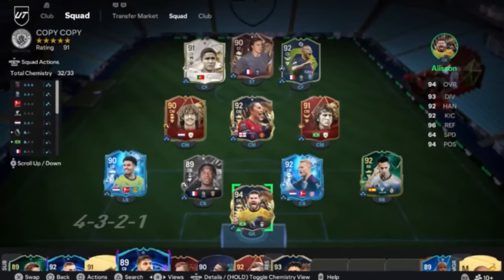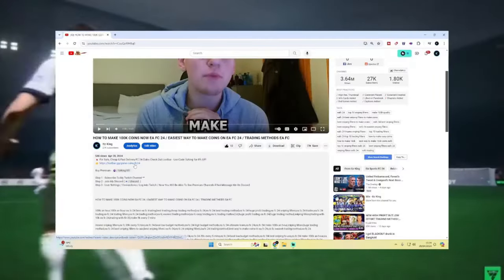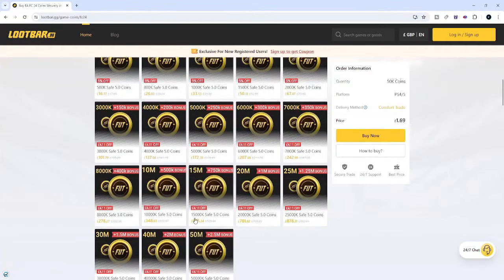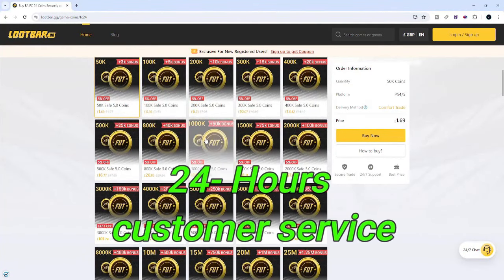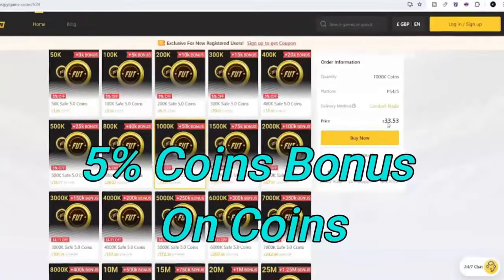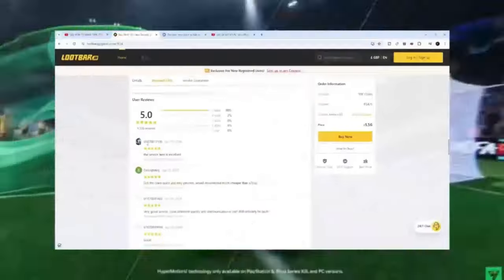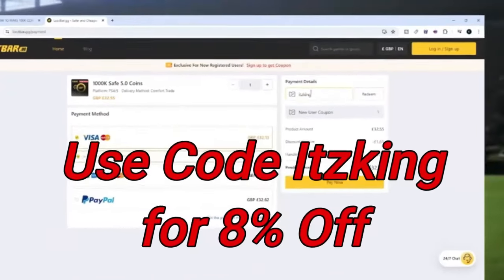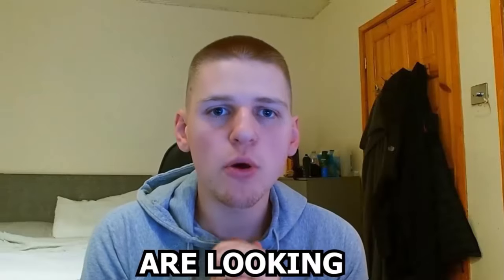Do you want the best team on FC? Then look no further than lootbar.gg — they have the cheapest and most reliable coins on the market. Buy a million coins for only 33 pounds, thanks to 24-hour customer service. You get these coins delivered in half an hour and you'll also get a five percent coin bonus. Loot Bar have over 9,000 positive reviews. Use code ItzKing at checkout for eight percent off your order.